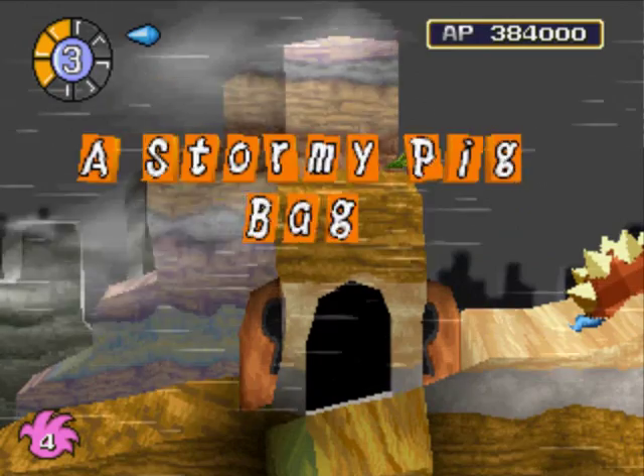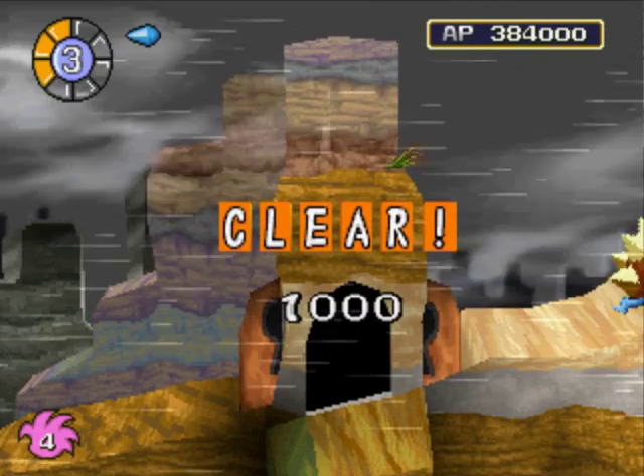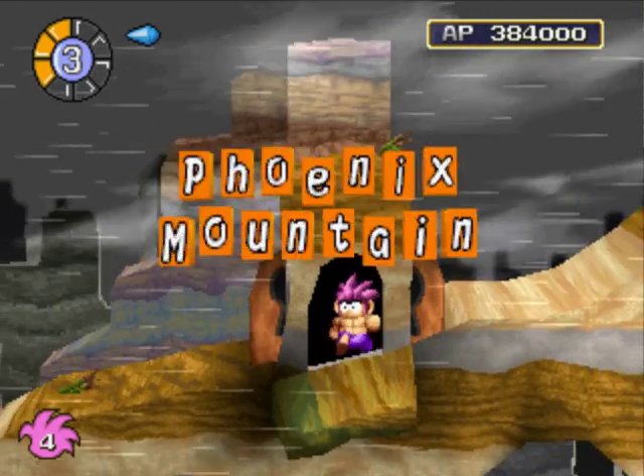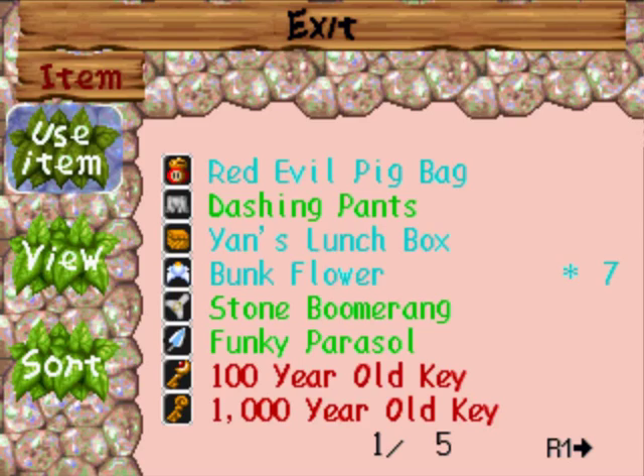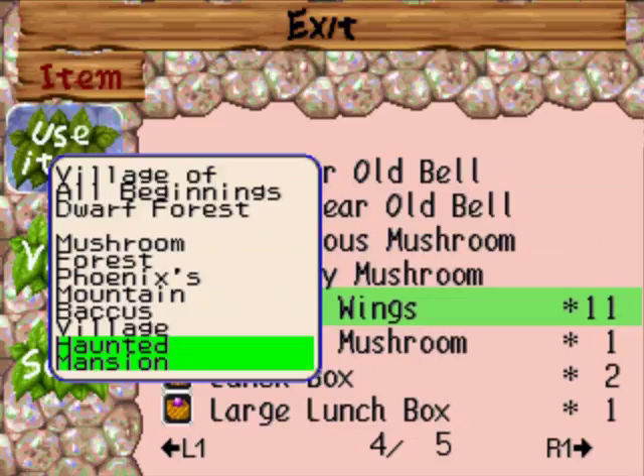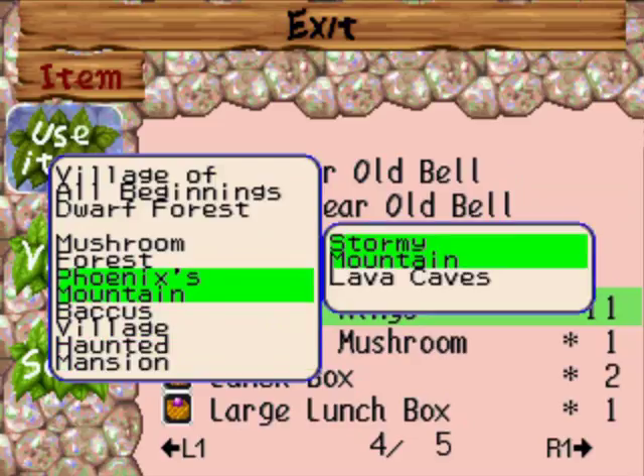Hey, we got the Red Evil Pig back! Okay, so now we gotta find out where we gotta go next. So why don't I actually just use the Charity Wings and then go to Finks Mountain.